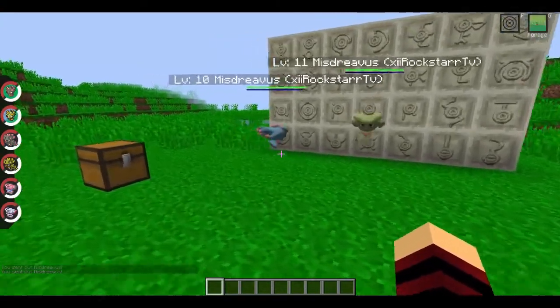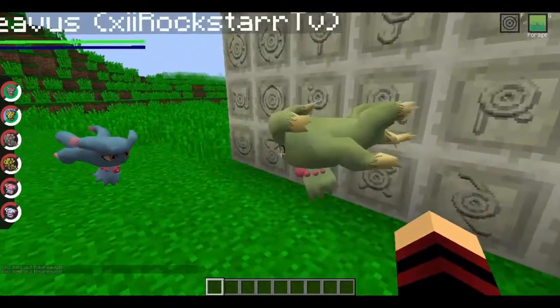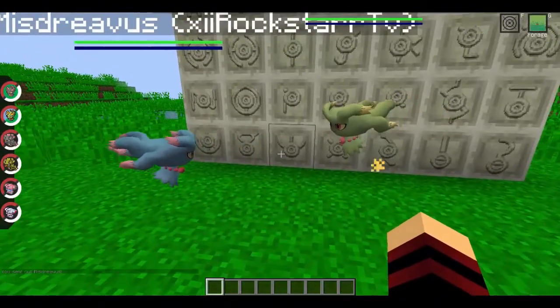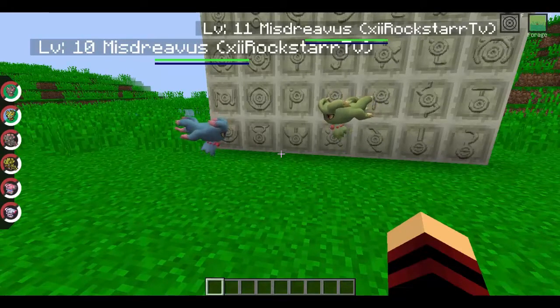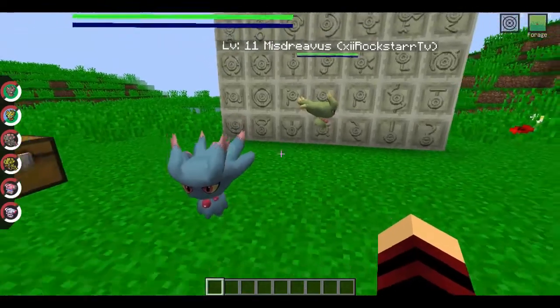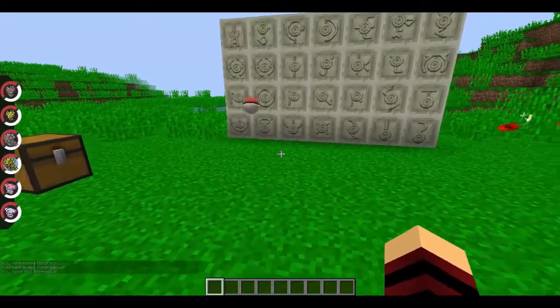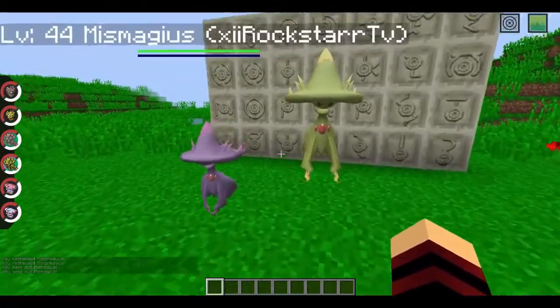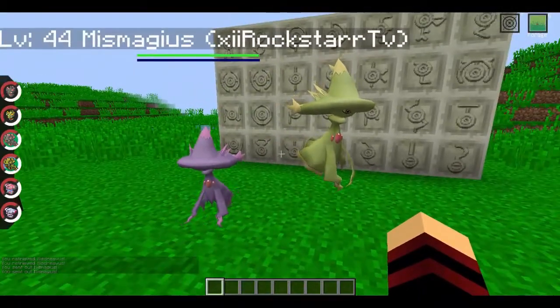Misdreavus is awesome — look at it, all its hair wiggles. It's honestly amazing. A bit of backstory on Misdreavus: it was added in during the Halloween update, where you had to give a trainer all types of gems to receive it, but it was never actually implemented into the game. Pretty nice to see it's back. And Mismagius — I didn't expect Mismagius to get added in. I really didn't.